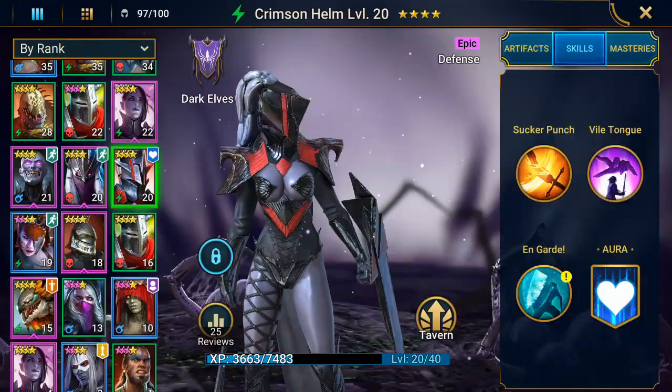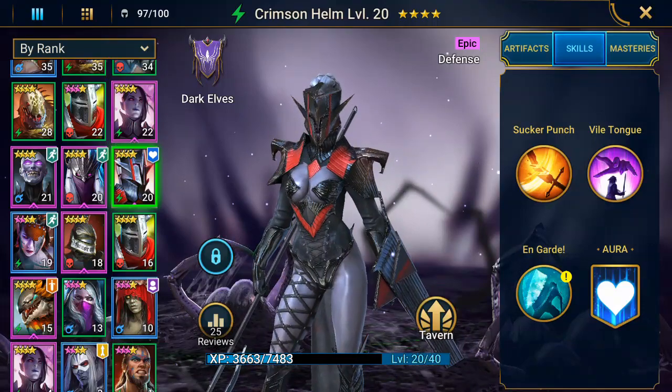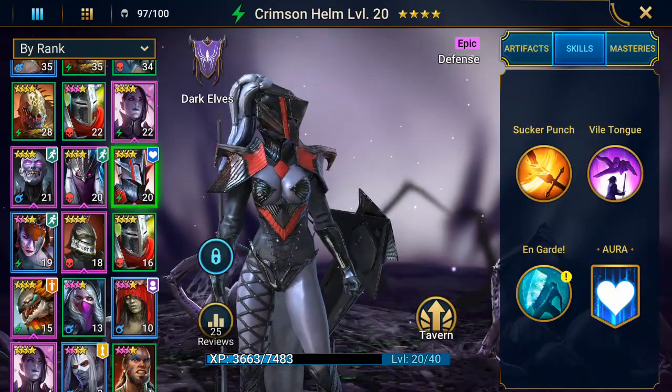Hello fellow Raiders. It is Crimson Helm, an epic hero. She is a defense type and she hails from the Dark Elves.